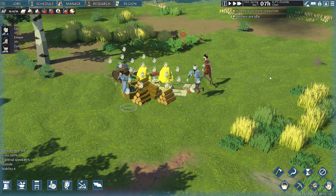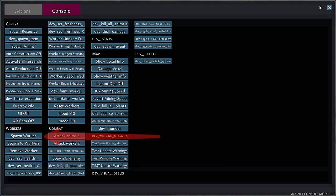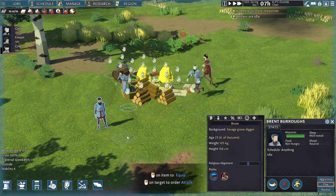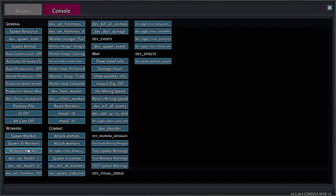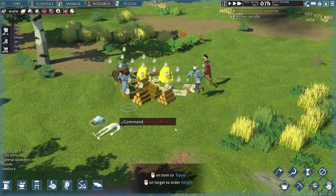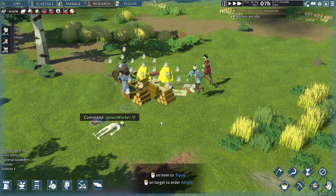Once you have it set up and load your old game or start a new save, you can add new villagers by clicking on the bug icon and from the action submenu Workers, click on Spawn Worker. Back in the game, click anywhere on the ground and a brand new villager is spawned. If you look over his stats and decide you don't like him, go back to the console options and use the Remove Worker action. This kills the worker, so do this in a corner of the map because your villagers will get the 'seen a dead body' negative mood modifier.